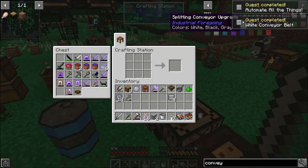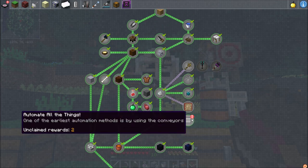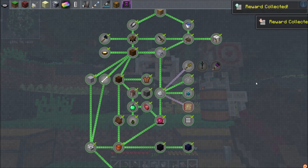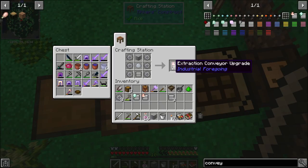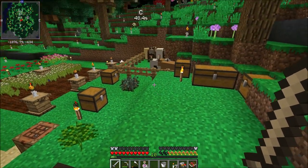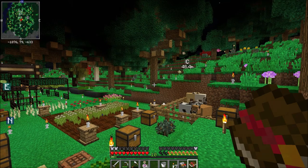We got the quest 'White Conveyor Belt' completed, and 'Automate All the Things'. Looking at the very first tab — we get an insertion conveyor and an extraction conveyor as a reward, awesome! I'm still going to craft another copy of these since I have the resources. We're going to need them — conveyors are going to be super useful as we progress.